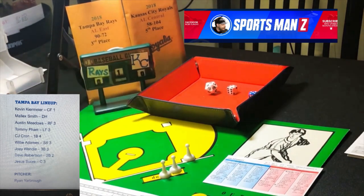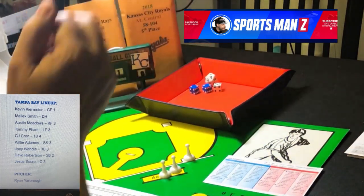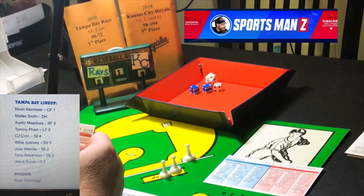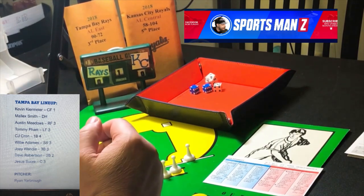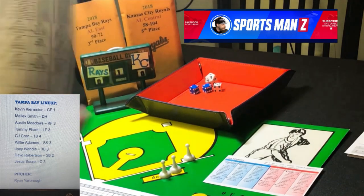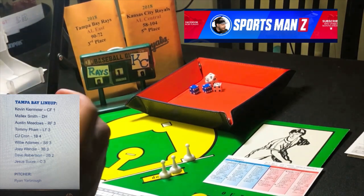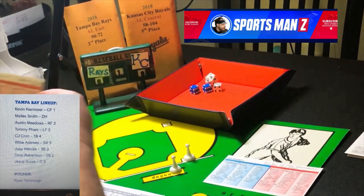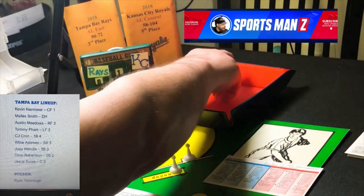Malik Smith comes up and gets a 5-4. He's a lefty batting against a righty — that's a center field X fly ball. The center fielder for the Royals, El Monte, is a 3; the roll is a 5, so we check the card. It's a 5-3: a single double asterisk. Runners are at the corners, with Kiermaier moving over to third. That brings up Austin Meadows, the right fielder. He gets a 2-5 against a righty — that's a strikeout, a key strikeout for Ian Kennedy with runners at the corners.